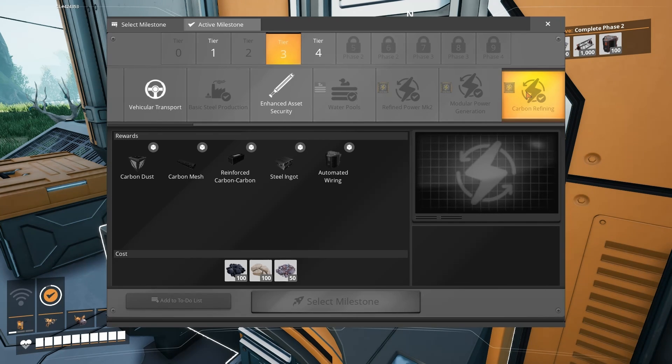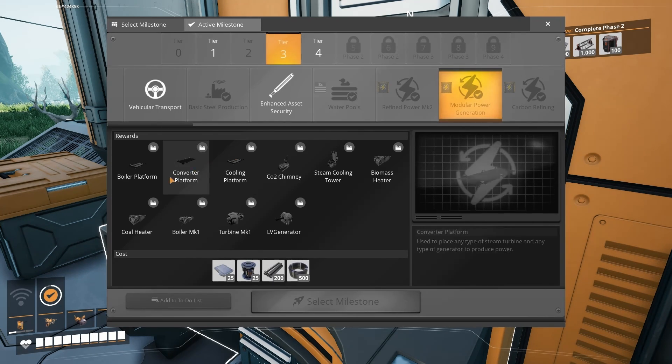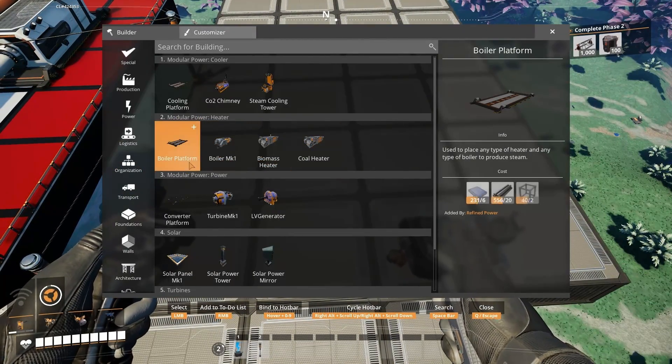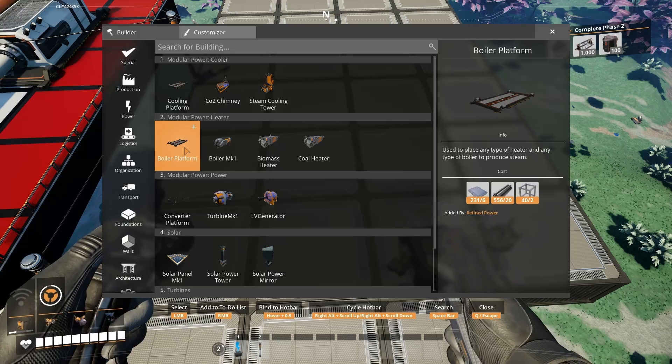In order to get access to these components you will need the tier 3 milestones of modular power generation and carbon refining. Once you have both of these milestones unlocked you'll get access to all of the different components, including the three types of platforms.